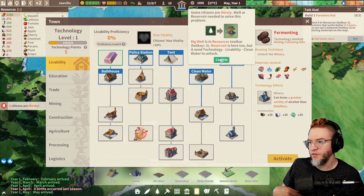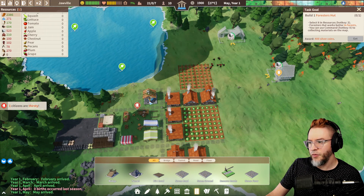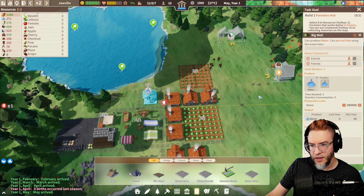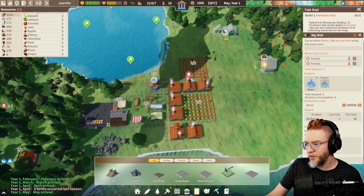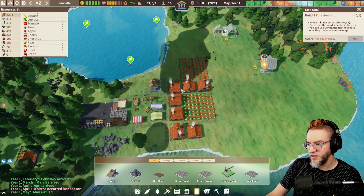Well or reservoir needed to solve the water problem. We have a well — a big well. We made the well, the well is making water. I guess I'm not sure why they would be thirsty — there's a well just here, sir. Just there is your well.